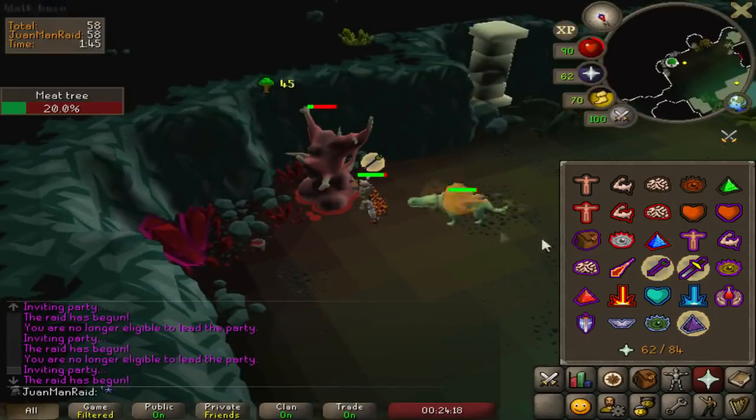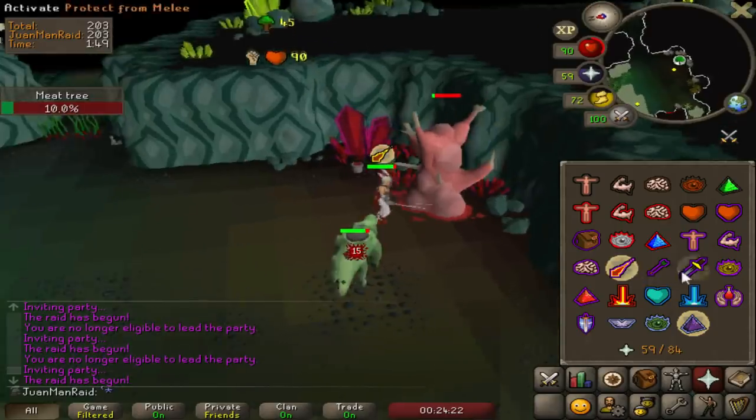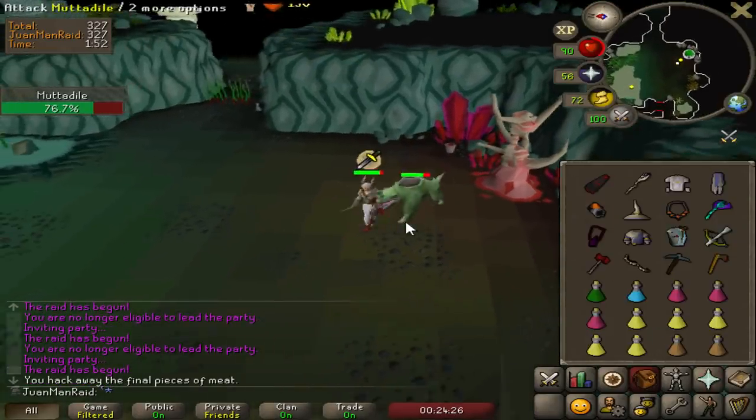Aside from the crucial farming and herb levels for raids, having 99 woodcutting is really helpful because it impacts three rooms.